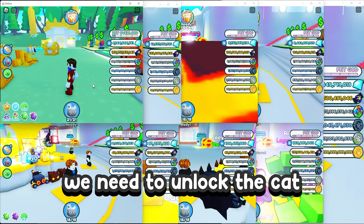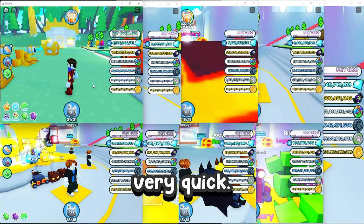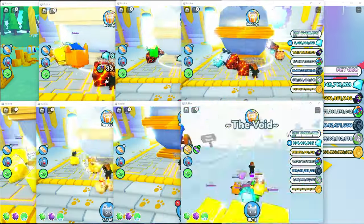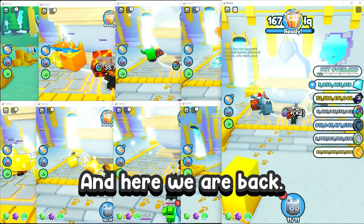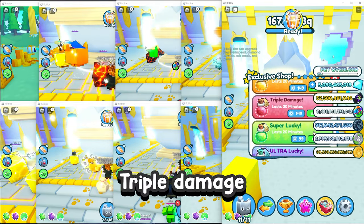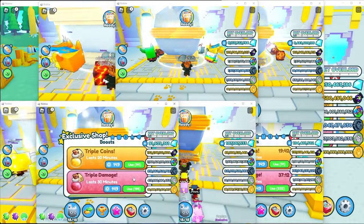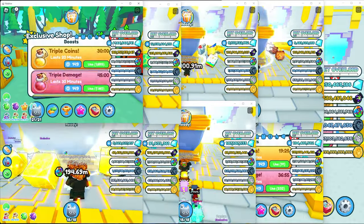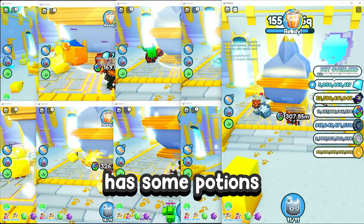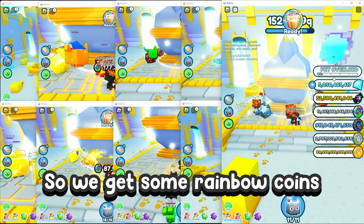First of all, we need to unlock the cat paradise in every account, so let's do that very quick. Now I need to make triple damage and triple coin boost on every account. Every account has some potions and we grind now for a little bit to get some rainbow coins.